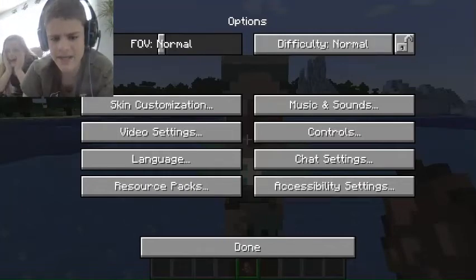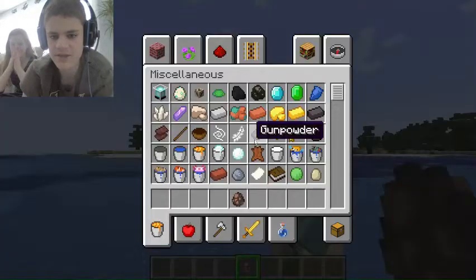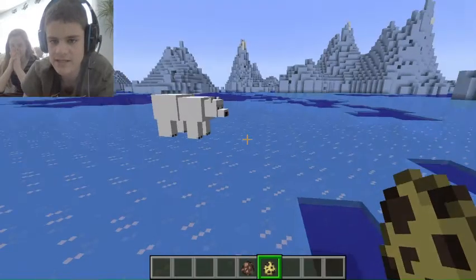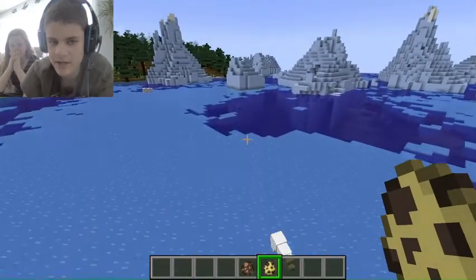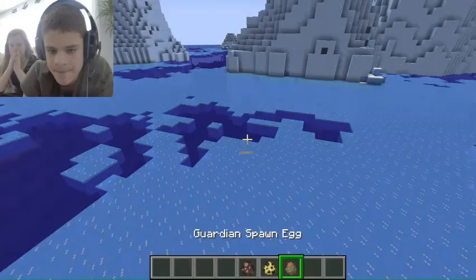Guys, I was trying to test out a resource pack, and I think I did it wrong because lots of these guys have white eyes. If I spawn an ocelot, it has white eyes. The polar bear is fine. I don't know what is going on, but I swear this is not edited. I don't think it's Herobrine.